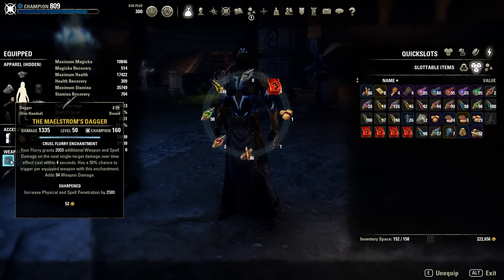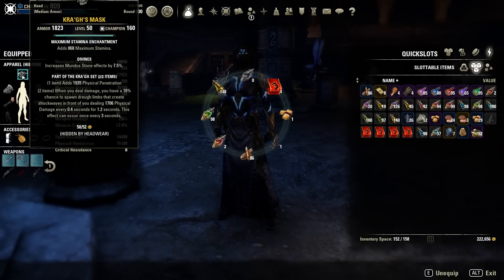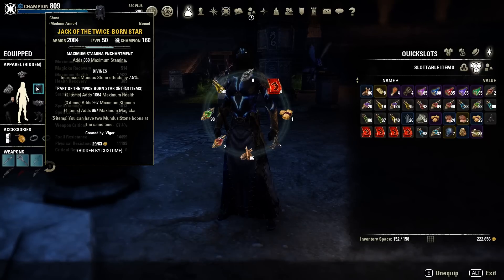Then we have two pieces of Crocottis - this is basically also a must-have set for Stamina DK. The one-piece bonus is a three to four percent damage increase on all your skills, which is insane. The two-piece bonus is also really strong; it doesn't look like it, but it will give you like two to four thousand single target DPS depending on how many adds are around.